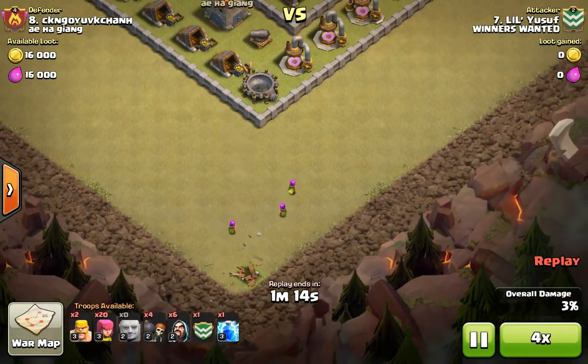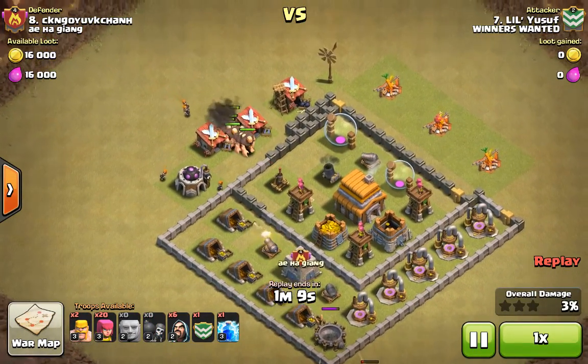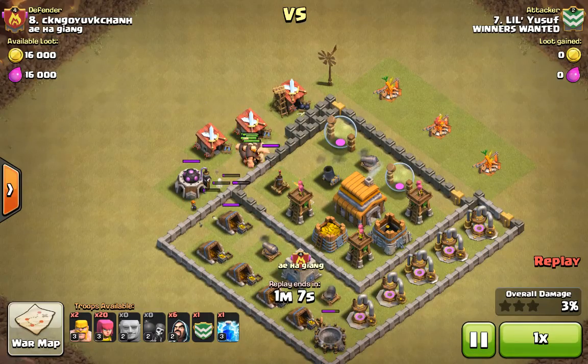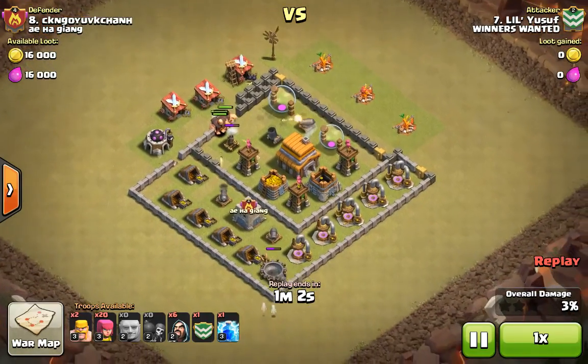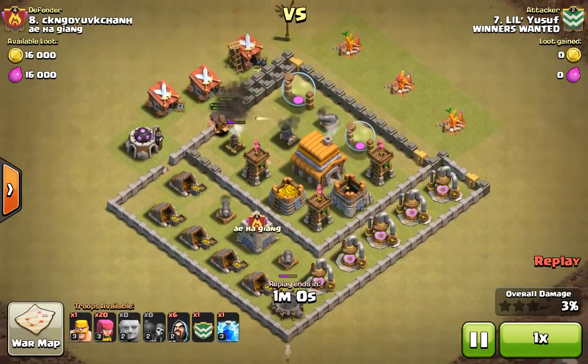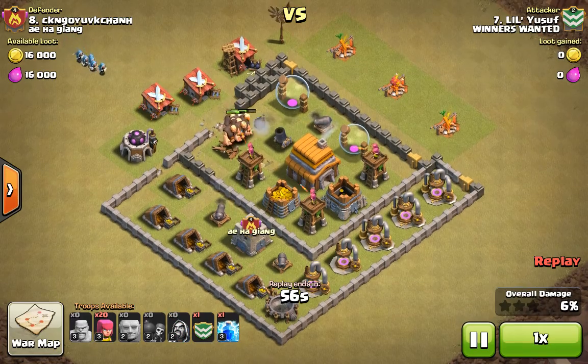Alright, so that's that. Now I'm going to be sending in my Giants and Wallbreakers from here. Sending my Giants when my Wallbreakers break through, then I'm going to spread the rest of my troops around. My Giants are focusing on their air defense. I sent them from there because I have Max Bowlers in my Clan Castle.